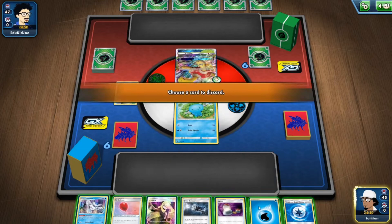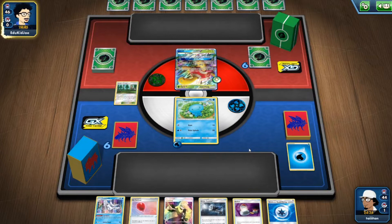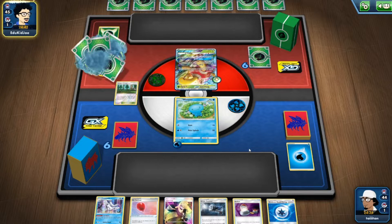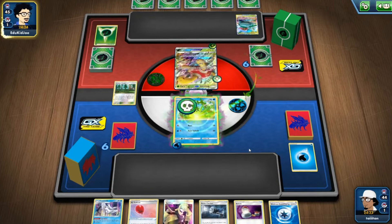Going to save Viridian Forest first and discard that Water energy so we can get another Water energy via Energy Retrieval. Slapping it onto the bench — as long as we get the energy charging set up it doesn't matter where it is. Wait — I should have played Weakness Guard energy! I almost missed that.